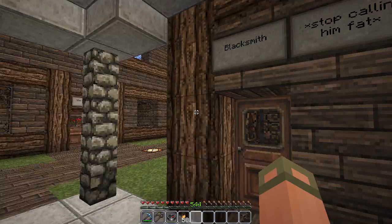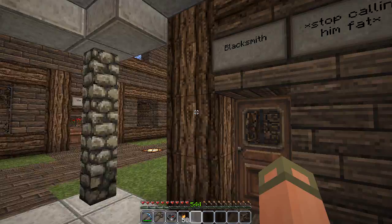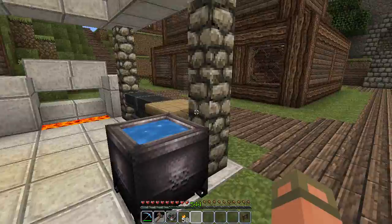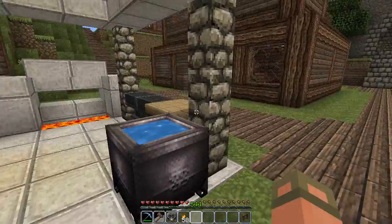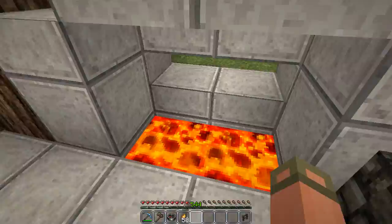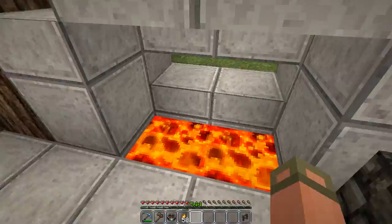Over here we have the Blacksmith - or 'Black Fist,' stop calling him fat. He's got an anvil and a little bed. I do like your slabs here - they're actually kind of nice. They may be a bit bright for this texture pack, but maybe that's the look he's going for - if so, you're spot on. It's very nice. I like how you can't walk in here either, because that's definitely what I was about to do.